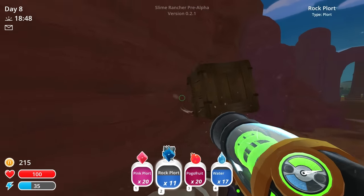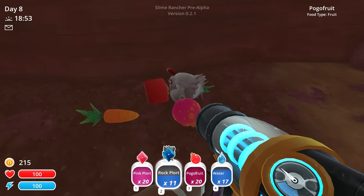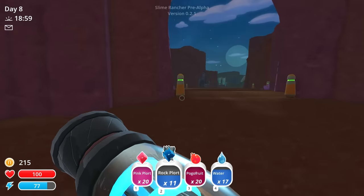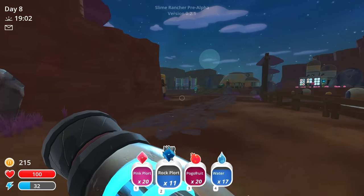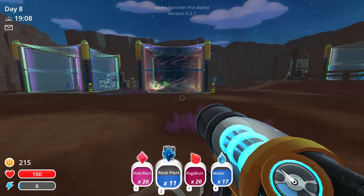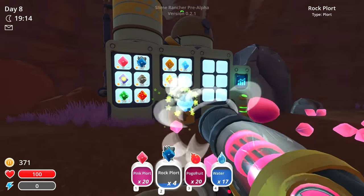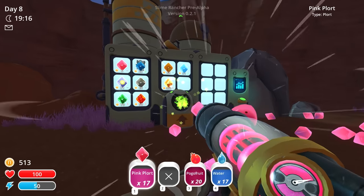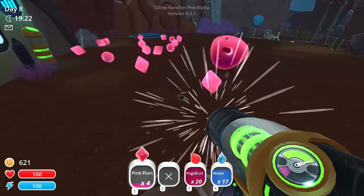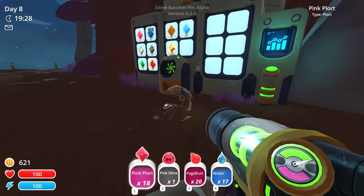Oh we got another phosphor slime over here. I suppose we could stock up our farm with a few more phosphor slimes and expand that out. But our money-making operation is so lucrative at this point that I'm really not stressing about it anymore. Yeah, we could probably use like five or six more in there, but not a big deal. Let's get paid. Looks like the price has gone down sharply on pink plorts. However, it's still profitable — it's still $120 for a stack. And honestly, it just felt like a waste to leave that many laying on the ground when there's obviously a way for you to make a profit.